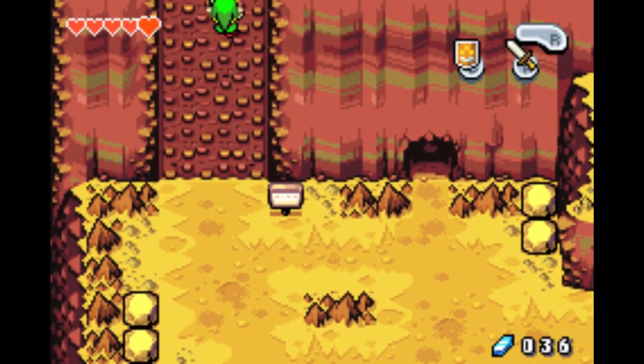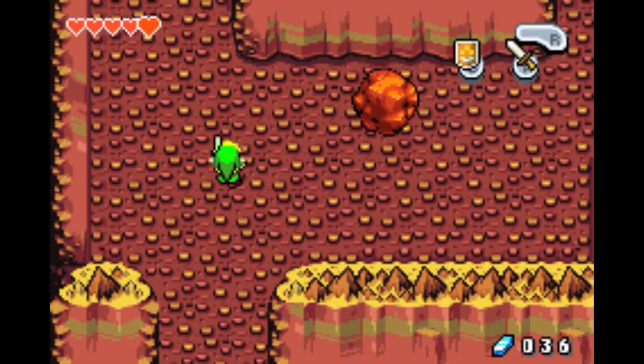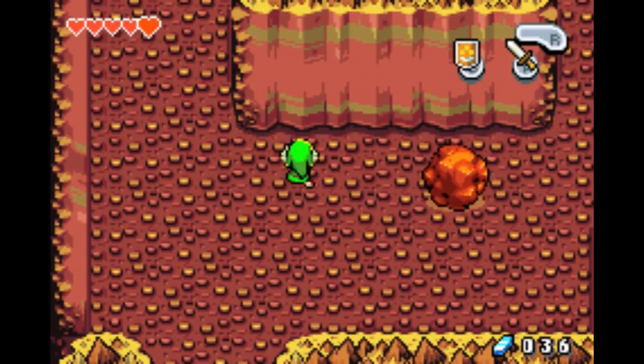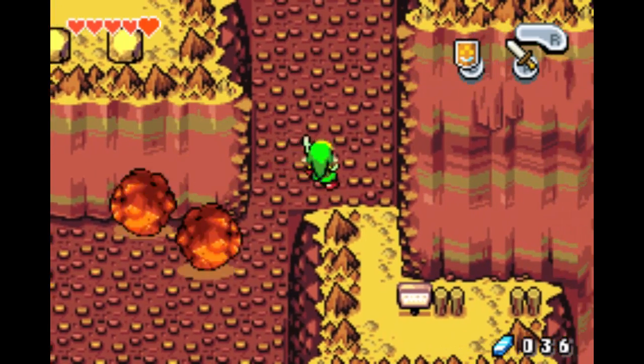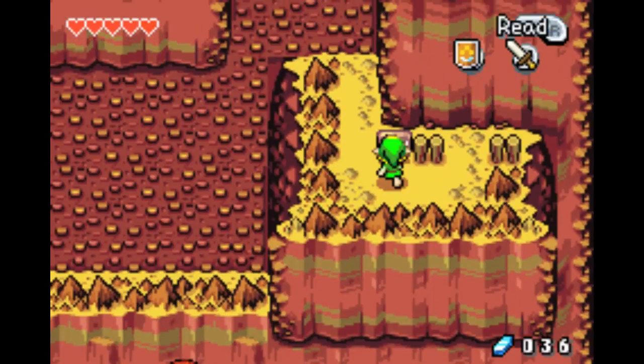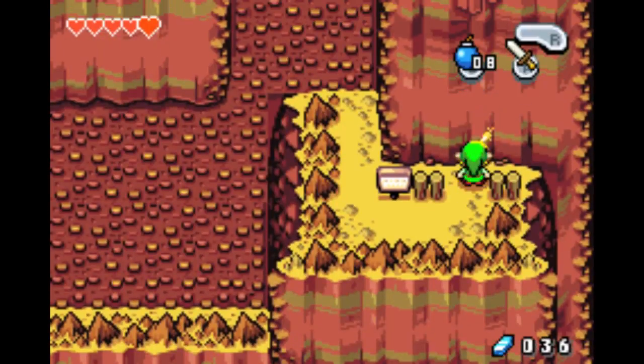I can go back in here and not die — okay cool, I got three fairies. You can go up here and now I can climb the wall. I think there's something over here — no bomb throwing, too bad, I do what I want.